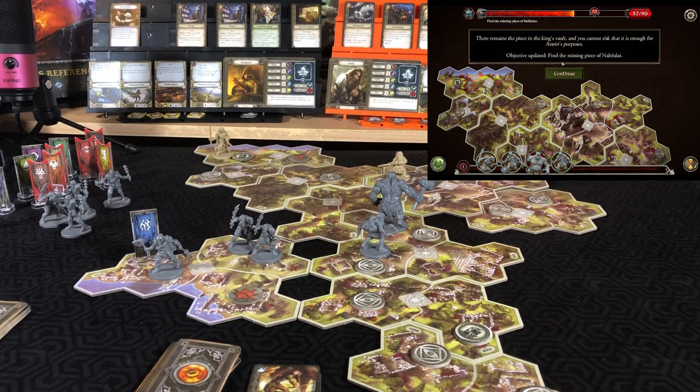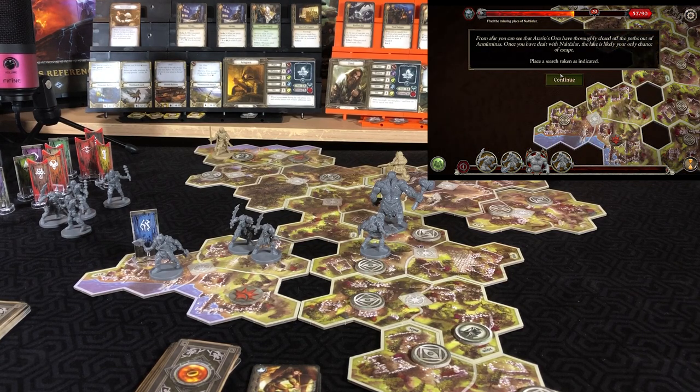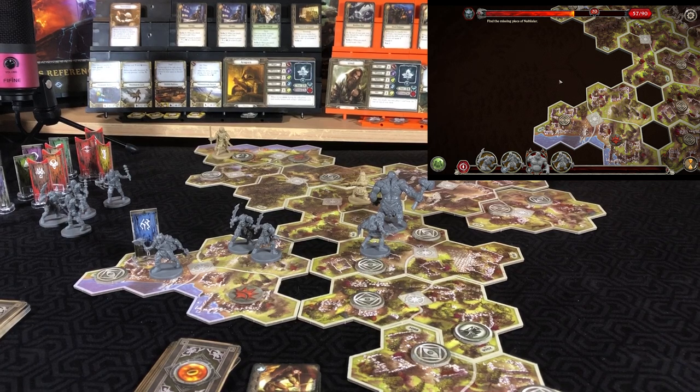'There remains the piece in the king's vault and you cannot risk that it is enough for Adoran's purposes. Find the missing piece of Nautilar.' From before you can see that Adoran's orcs have closed off the pass out of the numinous — once you have dealt with Nautilar, the lake is likely your only escape. Place a search token as indicated. That was a move and an interact, so Gimli moves back to his starting space.